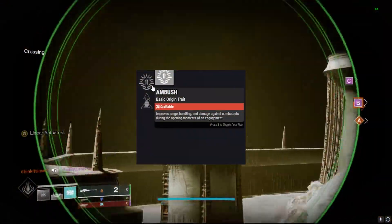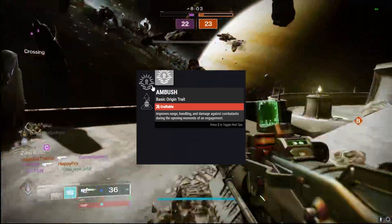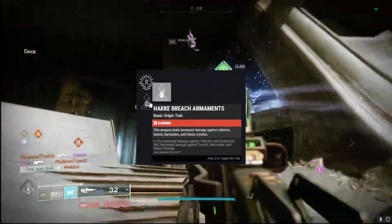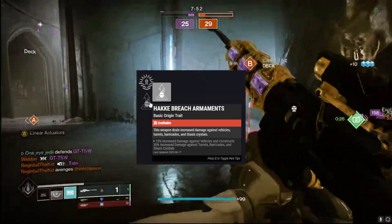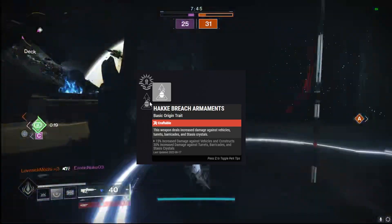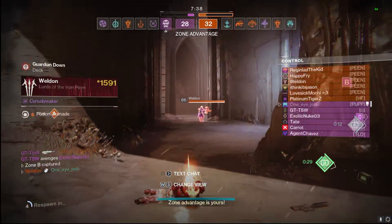Starting off with the origin perks, we have two of them. First, we have Ambush — new to this season — which improves range, handling, and damage against combatants during the opening moments of an engagement, so the first five seconds of a fight. We also have Hoarfrost Breach Armaments, so because this is a stasis weapon it does extra damage against vehicles, turrets, barricades, and stasis crystals. Both of these are very good for this weapon.